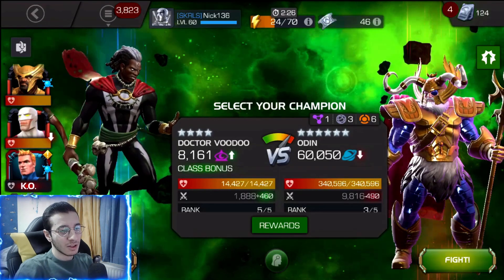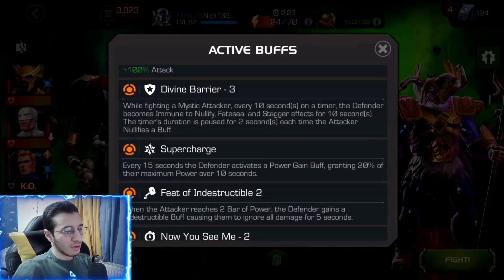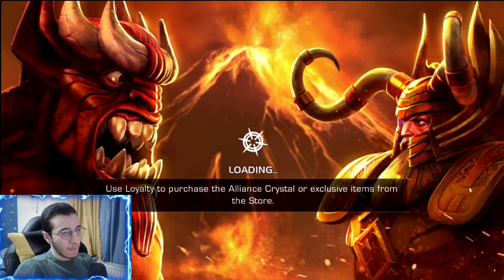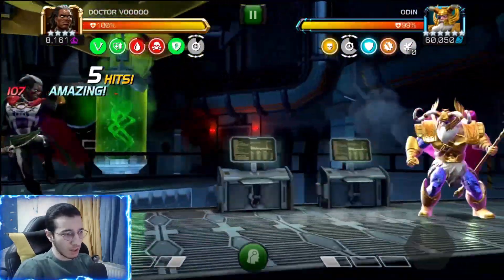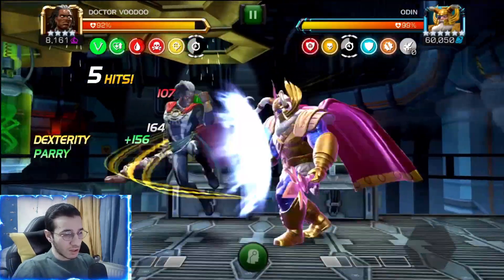Hey guys, welcome back to another video. Today we have the Cavalier Odin and we're going to solo this guy with our four-star Doctor Voodoo. At first, Odin is a little bit complicated because of all those buffs and nodes that he has, but he's not too bad. Let's talk about his nodes. The first node is Divine Barrier 3.